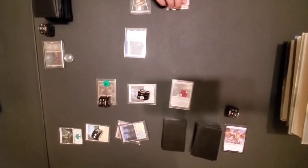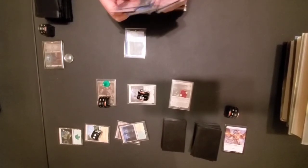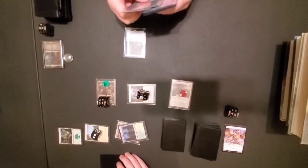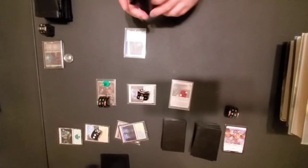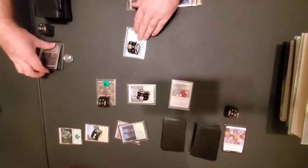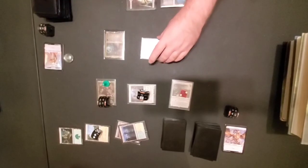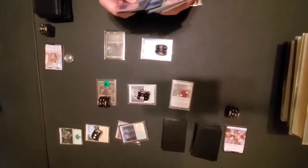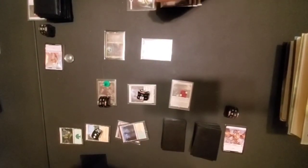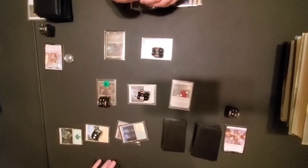And then I'll attack for two. Untap, draw. Darkwater Catacombs — tap it, pretty good too. They'll bring out your commander. And then it's unblockable so it's gonna connive — he'll put a counter on this guy and then another counter on this guy. What'd you draw? And there's the one for the barb and a 1/1 counter for the discard — so it's now a 4/4. That went south really fast. I didn't even think of the conniving combo there.